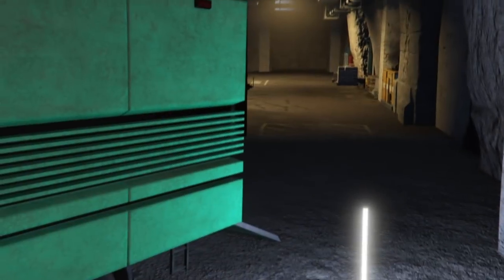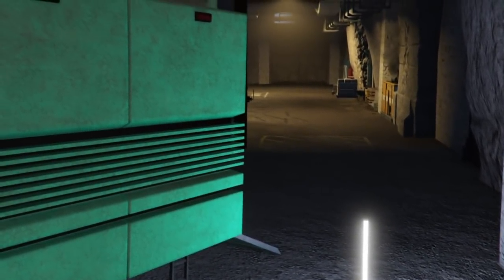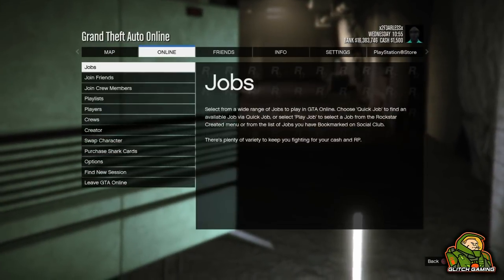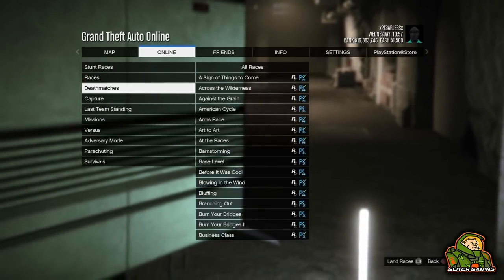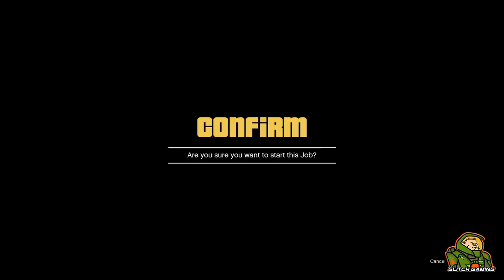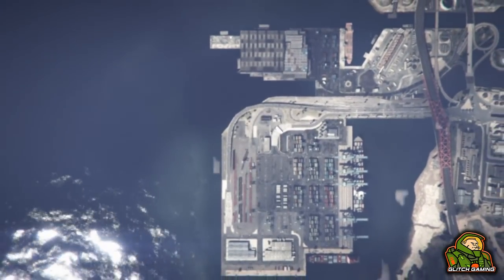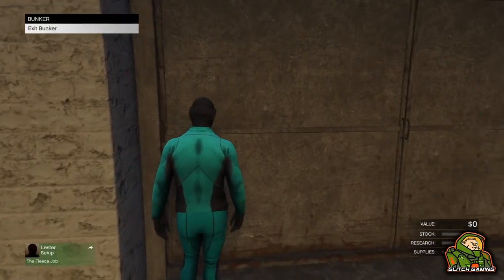Once your friend joins back, the loading screen should end and you'll see a view of your MOC open at the back. At this point, press Start or Options, go to Online, Play Job, Rockstar Created, Missions, and then select 'Titan of a Job.' Start it up and then quit out once you're in the lobby. Once you quit, you will be spawned back into your bunker.